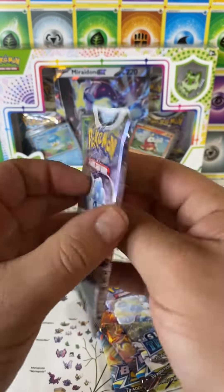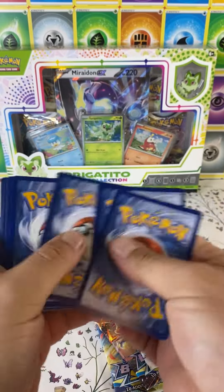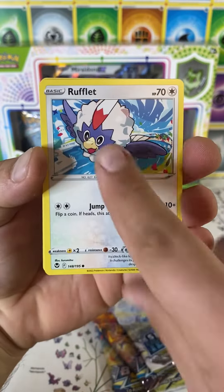Are you guys excited for the Scarlet and Violet Pokemon? We're going to open all the packs too — two Brilliant Stars, two Silver Tempest. I'm a little tired of Silver Tempest; I'll take the Brilliant Stars.